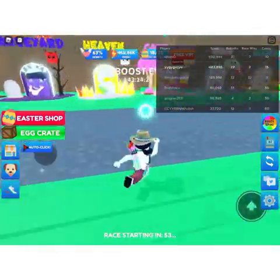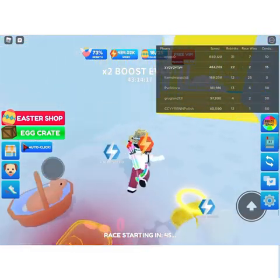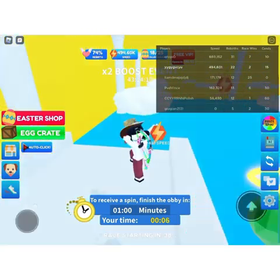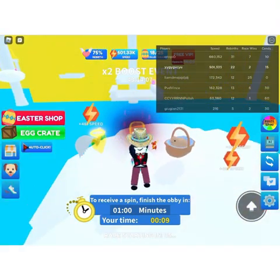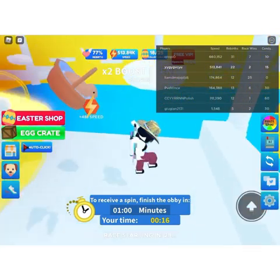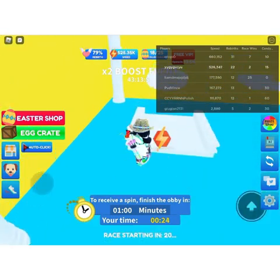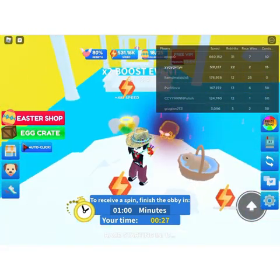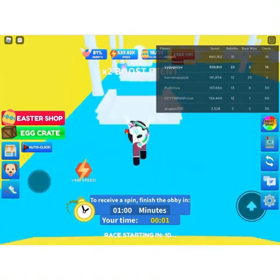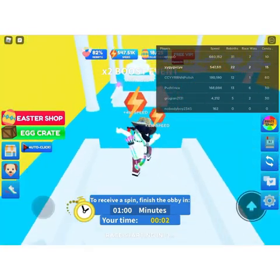First let's do the Heaven Obby. There's a new feature which is the spin the wheel feature - if we finish the obby in one minute we can get a spin of the wheel, but if we don't we'll be sent right back to the beginning. Also, even though Easter has finished, there are still egg collectibles that if we collect all of them we can get a spin the wheel too.